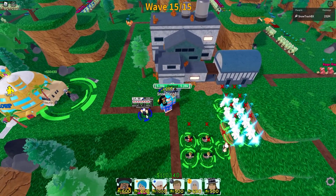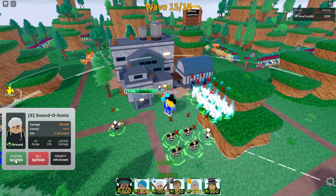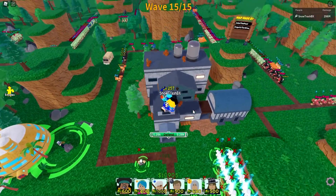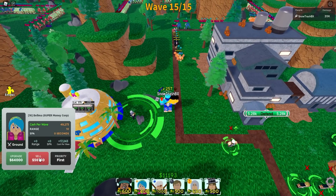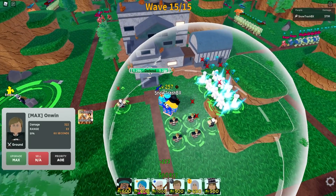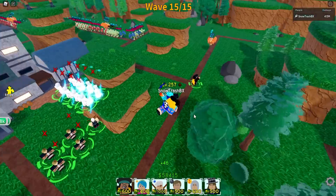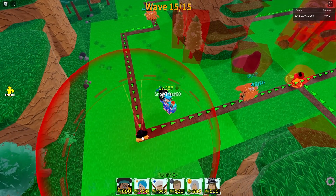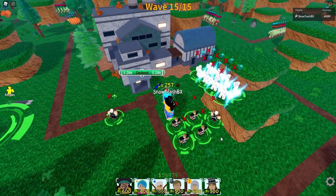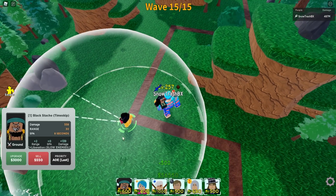We still cannot max him out because we're still on wave number 14. But as you can see, we're handling everything quite good - we're now just waiting for 30,000 cash for one maxed out Tengen. Wave number 15 now, and we now have literally a lot of cash. Our main goal here is just to have two maxed out Tengens, and we already have them. Two max out Tengens should now be enough, at least on the lower levels, for you to clear the whole map. Now we're gonna place Blackbeard - one here on this intersection, leave the priority to first, then another Blackbeard with priority set to last.